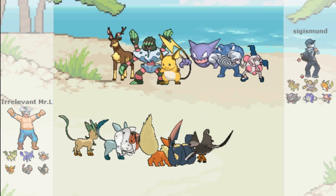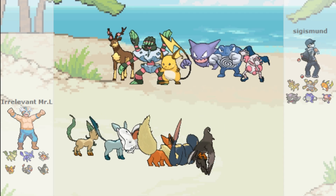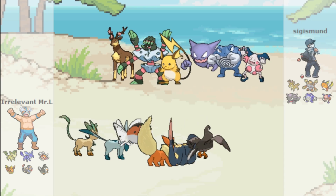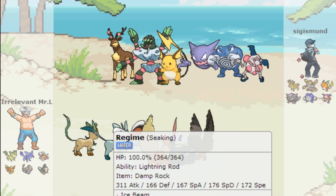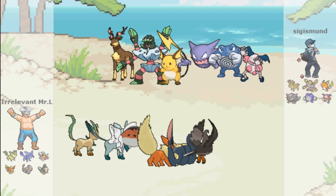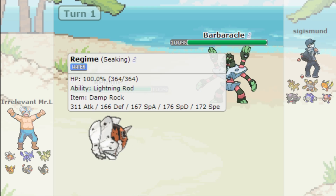The opponent has a pretty nice team — they've got a Technician user, and some Electric types giving them big Electric weaknesses. They just set the timer on me. They've got a Fighting-type weakness too. I'm going to start out with Seaking just because why not — it seems like a good start.